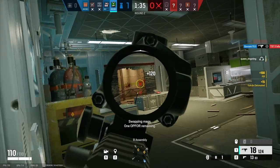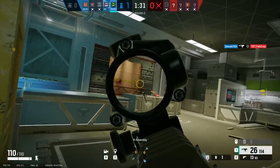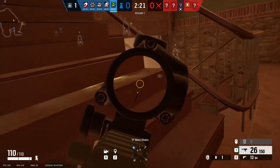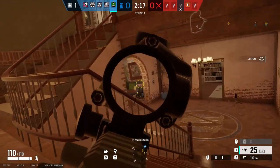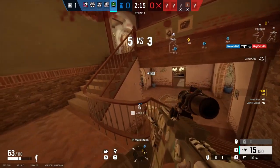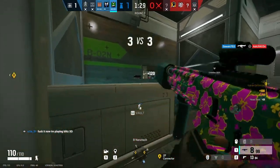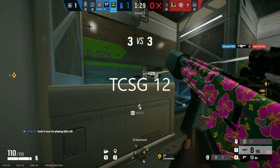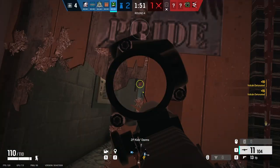Just make sure to keep your crosshair placed at standing head level when moving around the map to get some lucky one-shots. You can use the extended barrel on this thing to make it less of a P-shooter, or use a flash hider if you struggle with recoil control. I also use the vertical grip. As for the TCS G-12, it's a slug shotgun, so it acts as a DMR with high soft destruction. It's got great damage and a decent semi-automatic fire rate, with relatively low recoil and access to every scope up to the 2x.